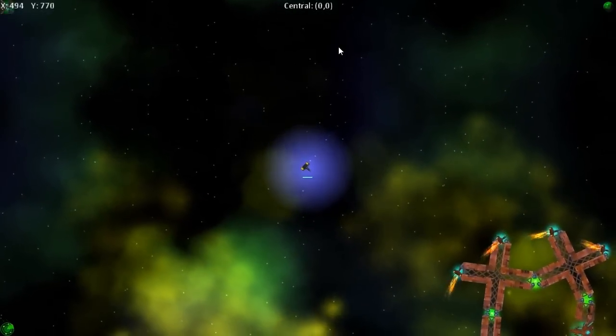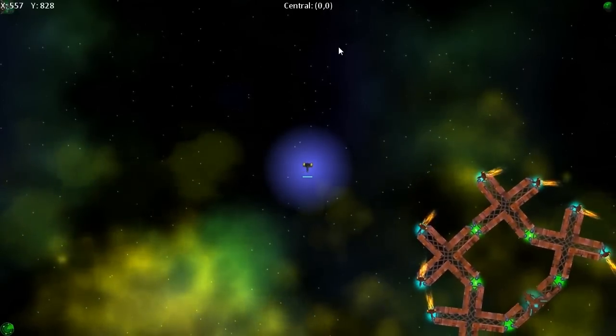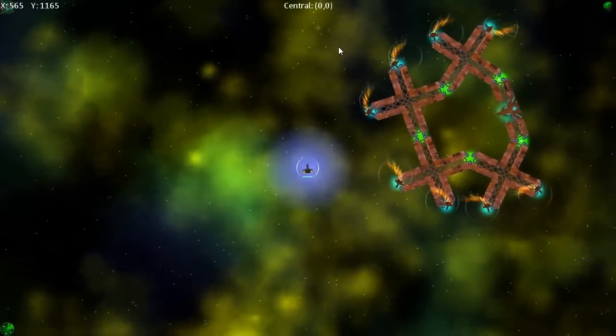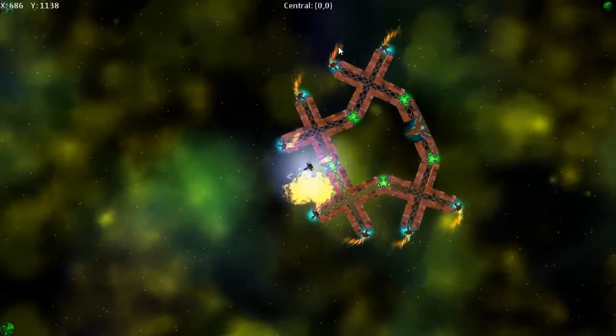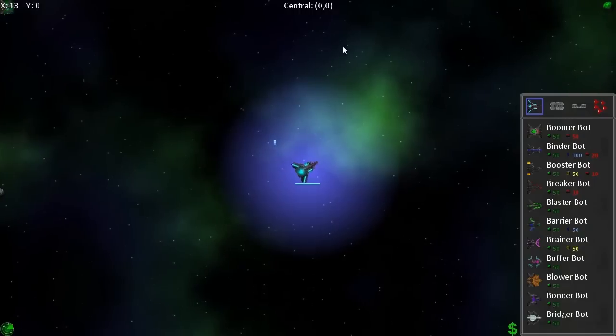Down in the corner you can see one of the enemy frames of the first enemy corporation. It's a bit ungainly and it's going to have a bit of trouble killing you when you're a smaller bot, but it's certainly very dangerous when it comes to large frames and bases. The AI on these needs a little bit of improvement yet but they're getting there and they'll be up to scratch soon.